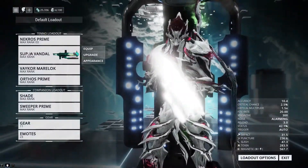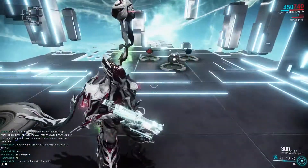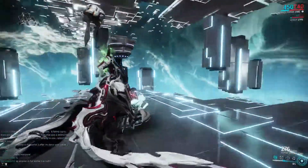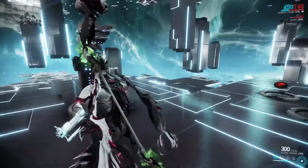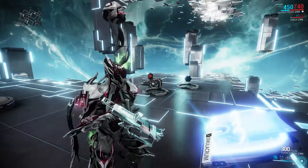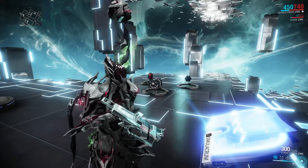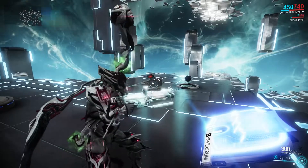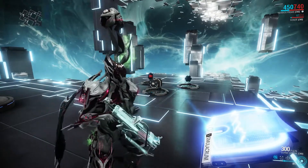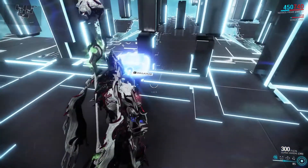The weapon is the Supra Vandal — a modification of the normal Supra but much better. It has bigger accuracy and 300 rounds in the magazine. I think it's the best free weapon you can get in Warframe. From Operation Ambulance you get the Supra Vandal for free, already with a catalyst installed and two polarities, so it's a great starting weapon. You just put one or two Formas in and you're good to go.